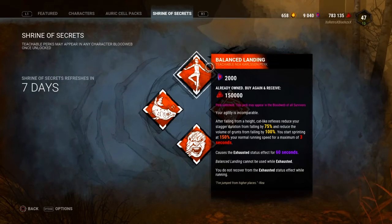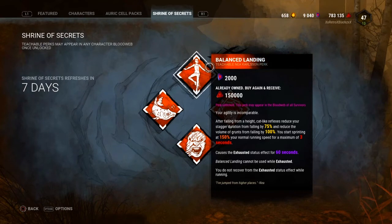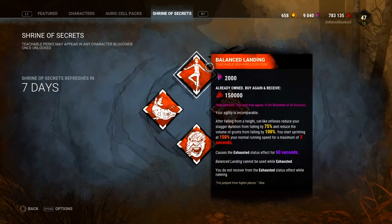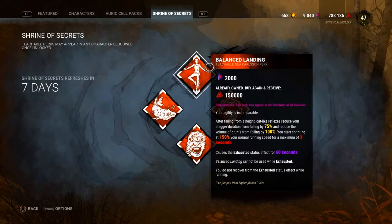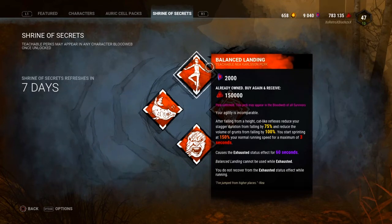The first perk is called Balanced Landing. This is a near teachable perk. Upon landing, start sprinting at 150% of your normal running speed for a maximum of three seconds. When you land you have cat-like reflexes to reduce your stagger duration from falls by 75% and muffle your grunts from falling by 100%. This also causes the exhaustion effect — at level one 60 seconds, level two 50 seconds, level three 40 seconds. Balanced Landing cannot be used when exhausted, you do not recover from exhaustion while running, and you do not have your stagger reduced when you're exhausted.